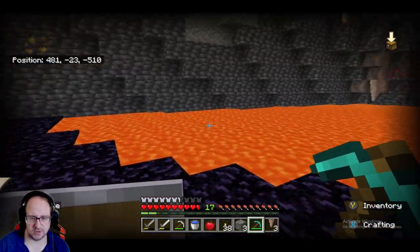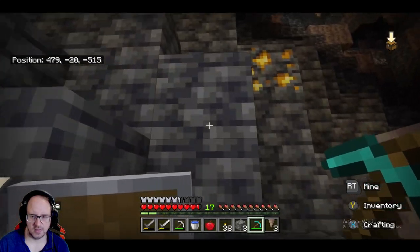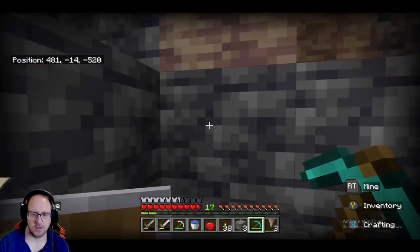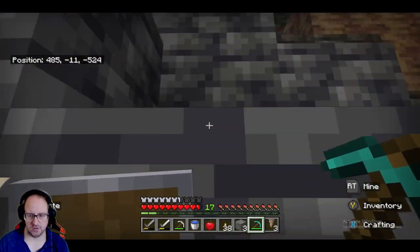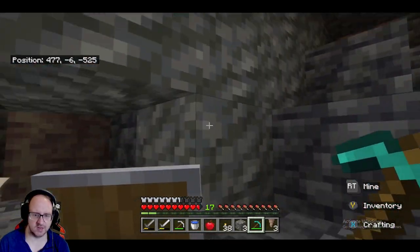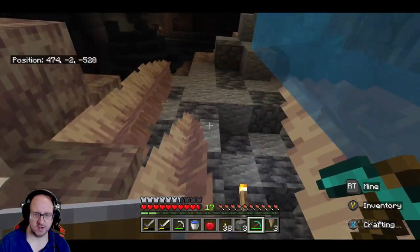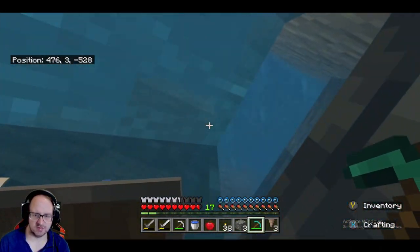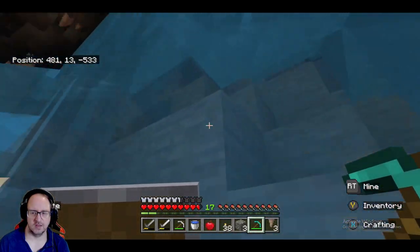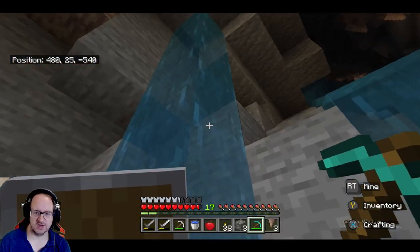We've got a few blocks here, don't need any more. I got distracted — look at that, we didn't even make any new tunnels, we just mined the areas we'd already done. We'll work our way out now. Let's get out of here and check the network before we finish the video. I'm hoping we've got flint and steel somewhere. This area I will be coming back to — there are areas I have not explored and everyone knows I like exploring.